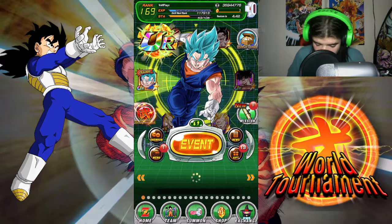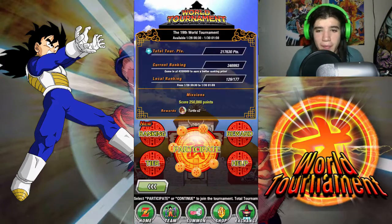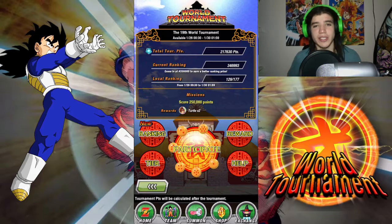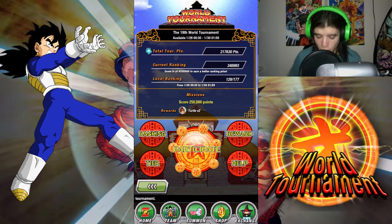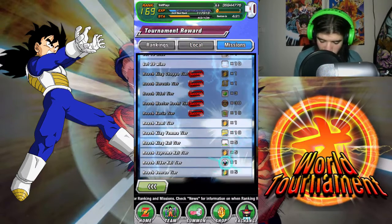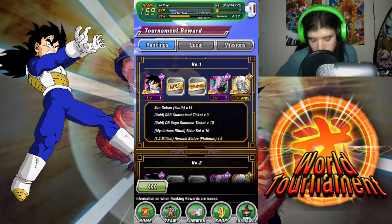Anyways guys, that is the world tournament. I wish you all good luck — I hope you all place high because I know I'm shooting for it. I'm hoping to get that Gohan and get some more of those Piccolos because I want to get my Piccolo to an LR, so I'm going for those Piccolos and the medals. We're gonna see where that actually takes us. Hopefully you can capitalize on getting all these Dragon Stones and all this good stuff that comes from the world tournament.